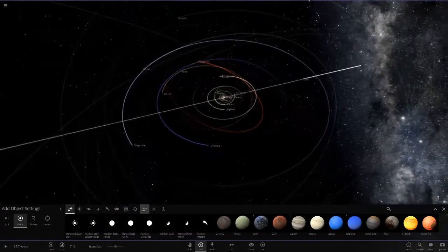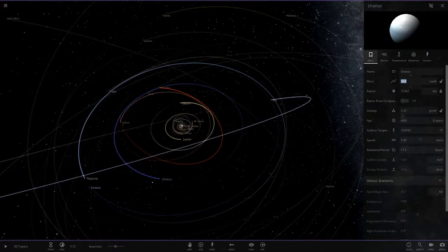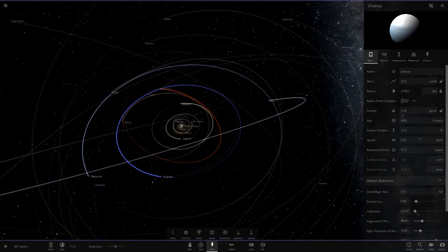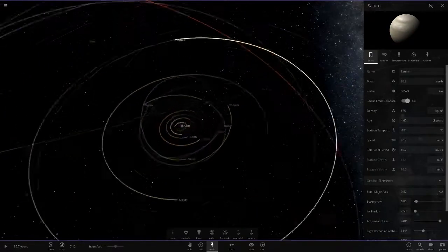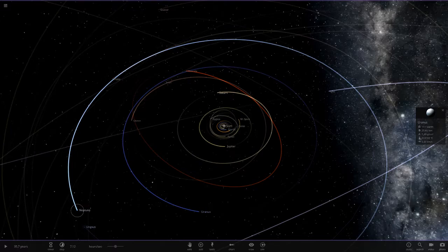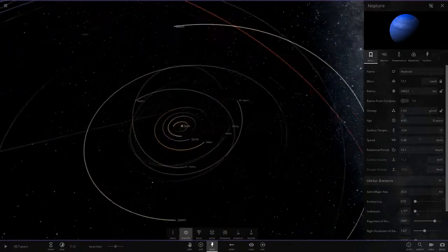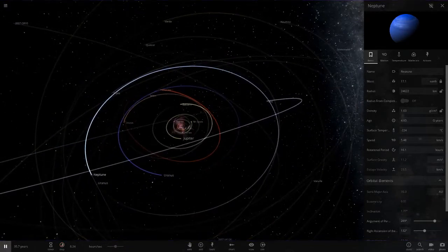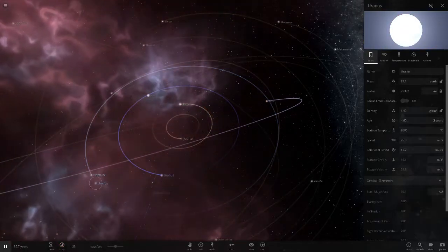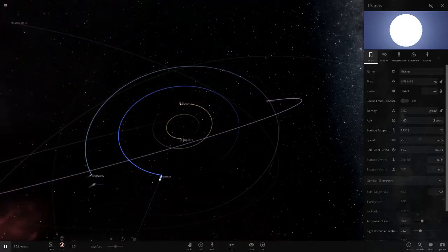What if we put another Uranus at the similar distance to Neptune, give it the same mass as Neptune — it should survive, right? And then this first Uranus we'll put at 40 Earth masses. This second Uranus has exactly the same mass as Neptune, slightly larger in size, and similar density. Maybe it's something to do with density. Let's see — this Uranus is losing mass, the Neptune-mass one at 17 is also losing a bit, and they're both gone. Both gone — this is very confusing.